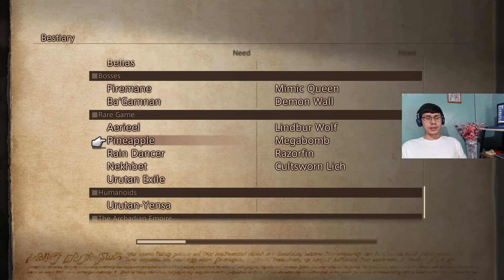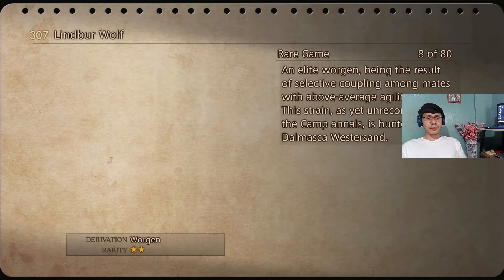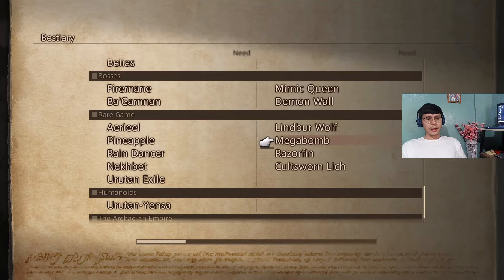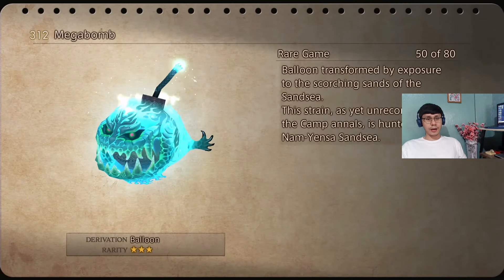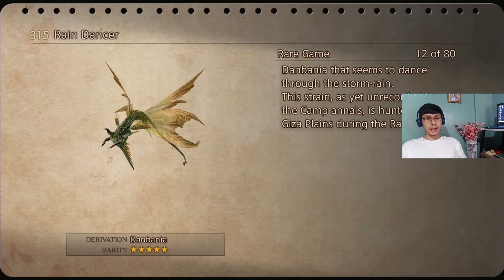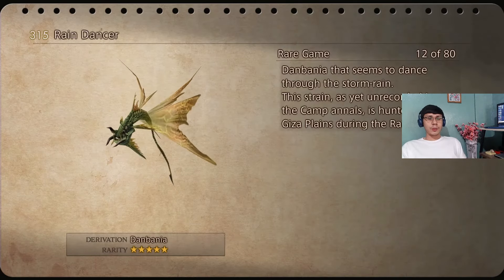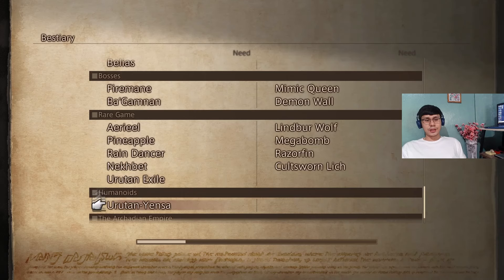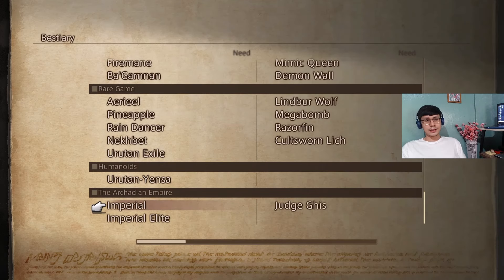Some other rare hunts I was able to do when I wasn't recording. In the Western Sand, you can find in the Shimmering Horizons a chance to fight the rare game Worgen. In the Nam Yensa Sandsea, there's the Megabomb. And also in the Giza Rains, in Tome Hills, that's where you can find that monster. And lastly, the Coltsworn Lich, back in the Tomb of Wraithwall in Southfall Passage. It's only a chance that you see those enemies in the areas I mentioned.